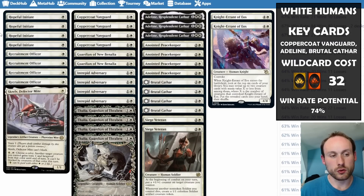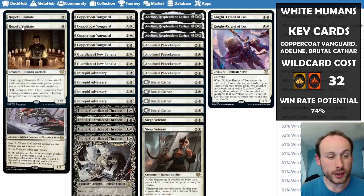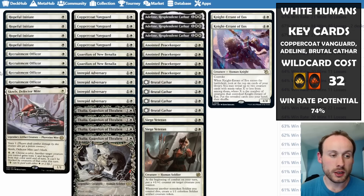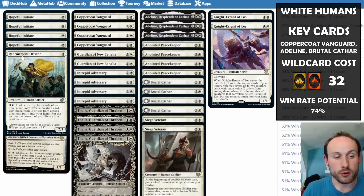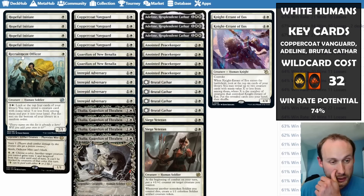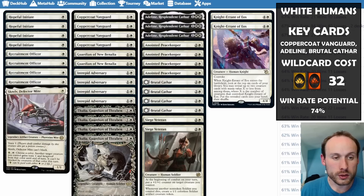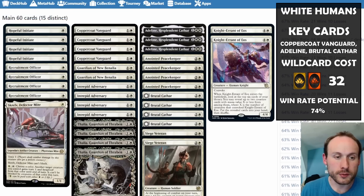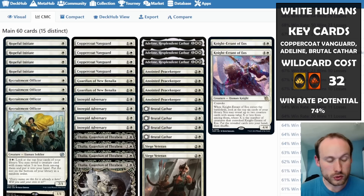Hopeful Initiate is a 1/2 that can train to add counters on itself. Recruitment Officer is a 2/1 that can find creatures with mana value three or less from the top four cards — the majority of creatures here cost three or less so it'll almost always hit. We have one Skrelv for protection, though it's not a human so it doesn't advance the human plan as much.